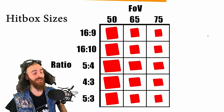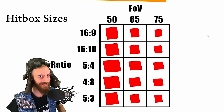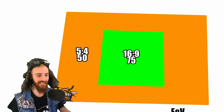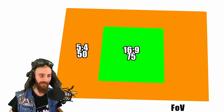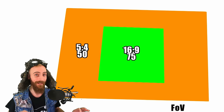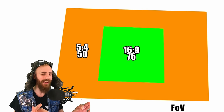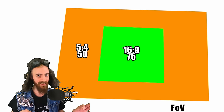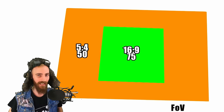Today I'm gonna show you how hitboxes are broken in Escape from Tarkov when you're using different FOVs and aspect ratios. With this example, you can see the difference in the hitbox between 16:9 ratio 75 FOV and 5:4 ratio 50 FOV. This is the in-depth guide — we're gonna go through everything so you have a clear understanding of how to set ratios and FOVs correctly in Escape from Tarkov.